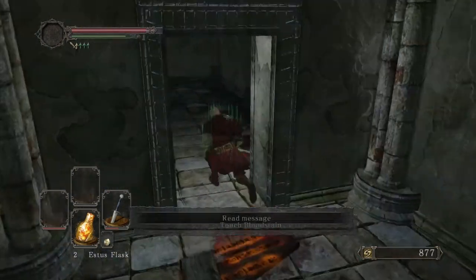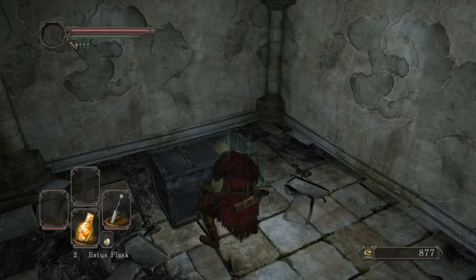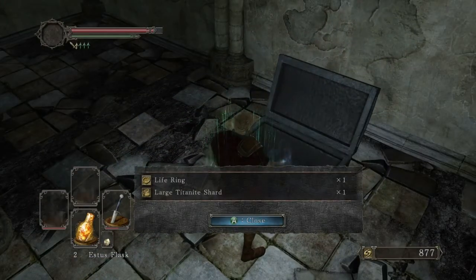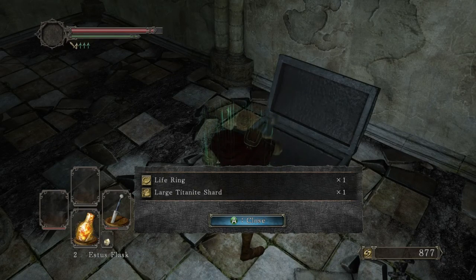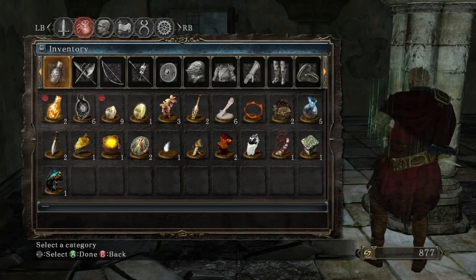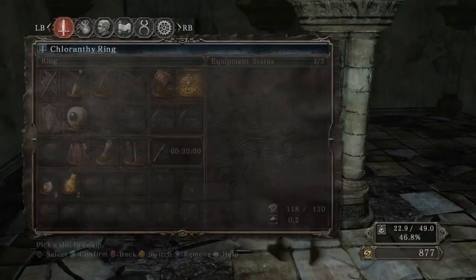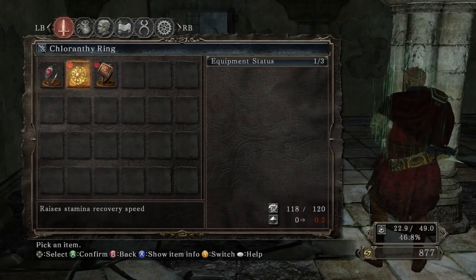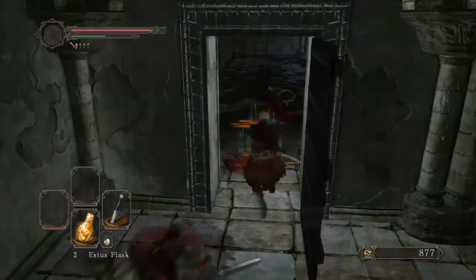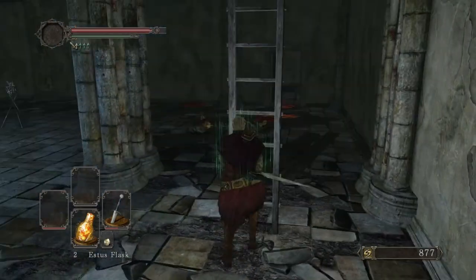I'm gonna heal. This room contains another ring — the Life Ring and a Large Titanite Shard. Whatever has the name Titanite, it upgrades your weapons. The Life Ring raises your maximum HP. You can see we've raised our HP. Let's get the hell out of this area.